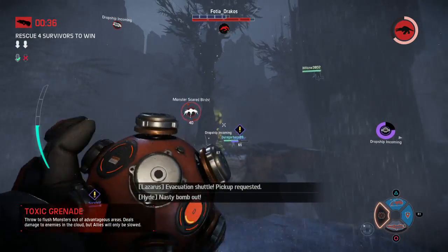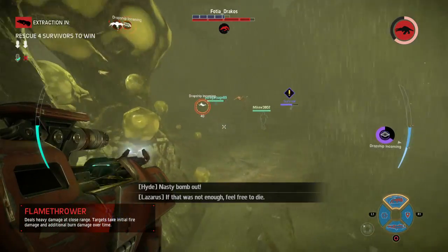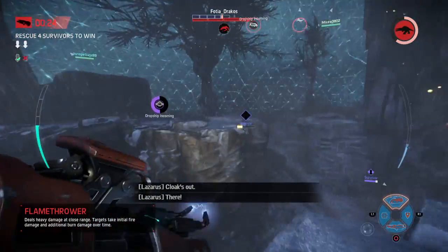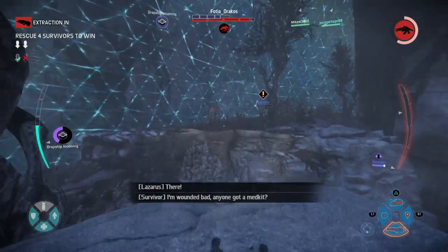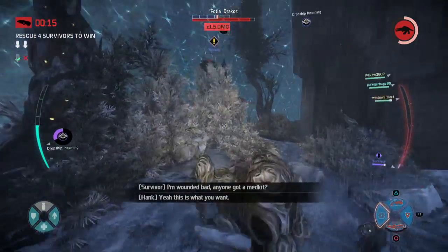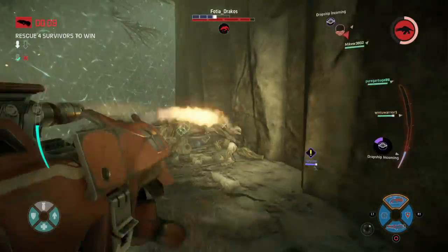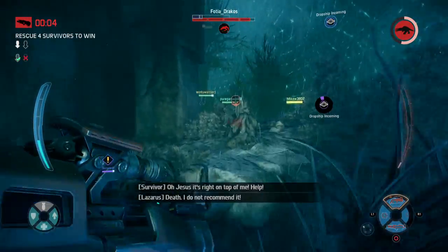He's using my favorite toxic grenade to keep the monster away from the survivor. The Wraith. I'm going in as Assault with my shield and flamethrower. I don't think I like Hyde as much as Markov. I'm throwing the toxic grenade here to make sure the Wraith will leave him alone and if he stays in this area with my flamethrower, I will hurt him. I took a lot of damage — he took a lot of damage.